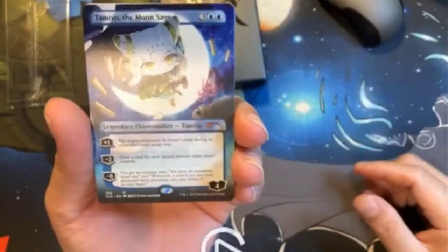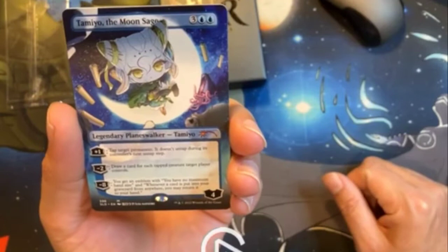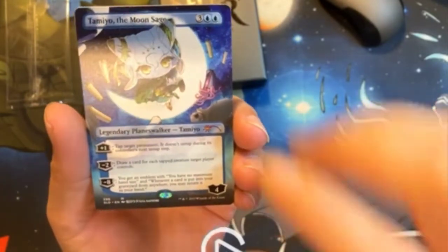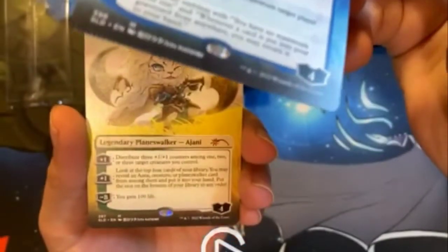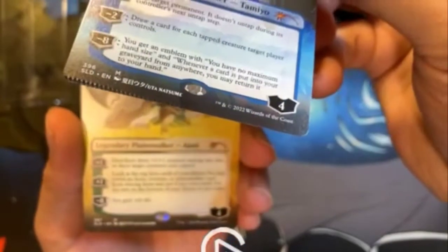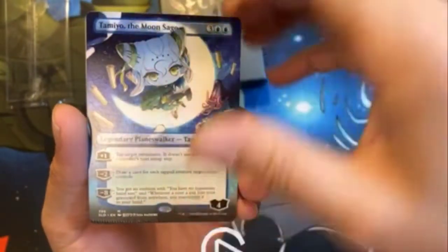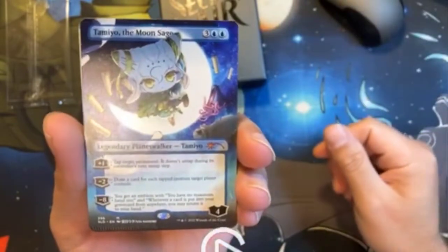First one up, we have Tamiyo the Moon Sage. Oh, look at that — a little crimp! I like it, very little crimp right there. So we got some kind of misprint here, a little crimp on Tamiyo the Moon Sage. Very nice.